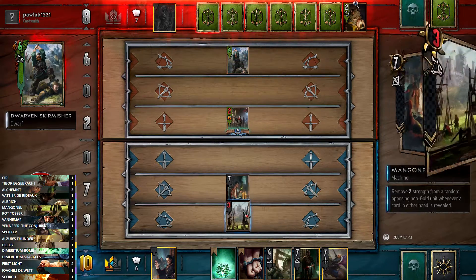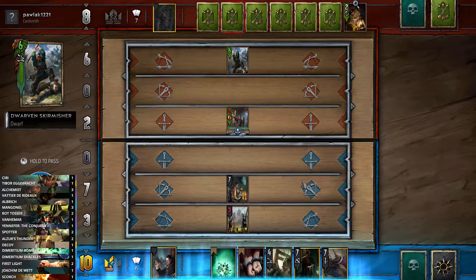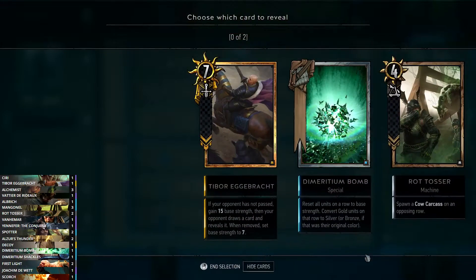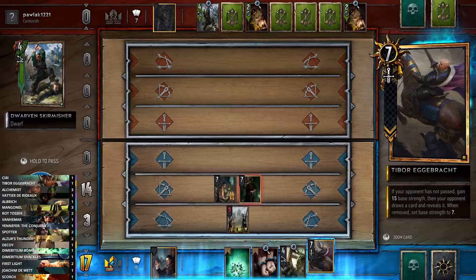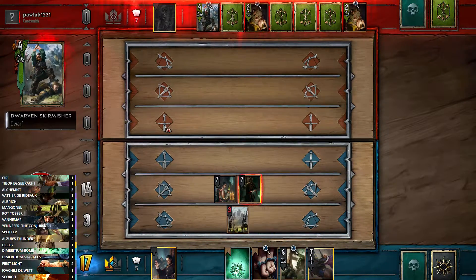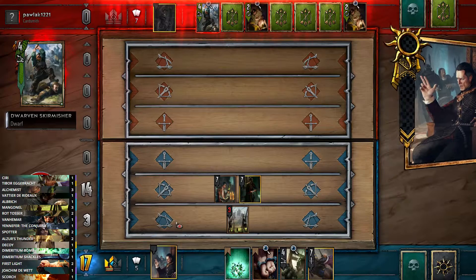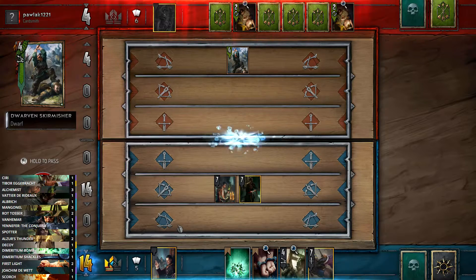She'll probably attack the Mangonel. What we can do is Shackles it, but actually I think we'll play Vatia now. We reveal the Rot Tosser and the Shackles from our hand, and sometimes I like to show them Tibor because there's nothing they can really do about it. We can see two Guards in her hand. Now she can actually remove the Mangonel — if I were her I'd play that unit and get rid of it. She did, which I think was the right choice.